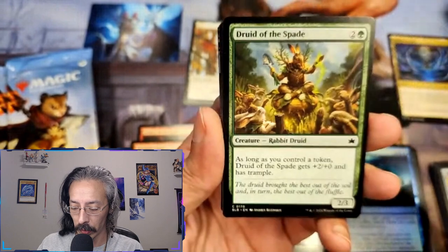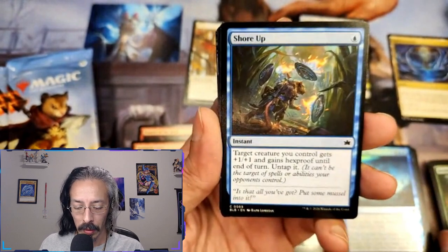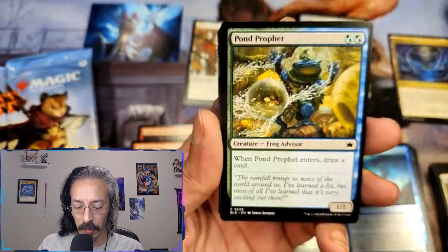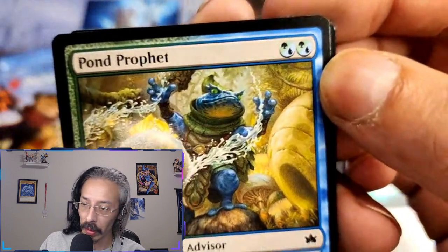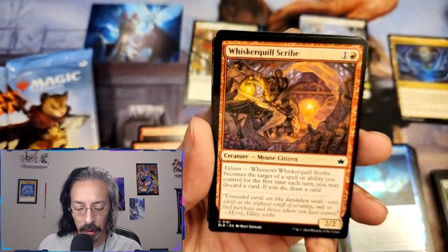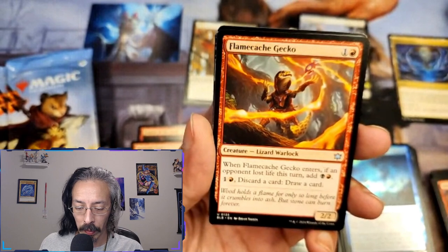Nocturnal hunger — gift of food, destroy target creature if the gift wasn't promised and I lose two life — good for spot removal at three cost. Rabbit druid — two cost, trample if I have a token. Shored up, one one and hexproof, untap — it's a second copy of that effect. Duo take out the trash, got another one. On to profit — draw a card when he enters.